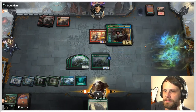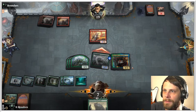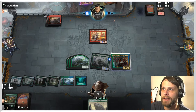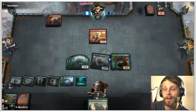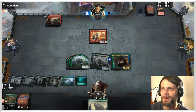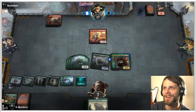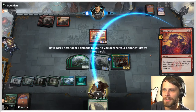Let's do this — didn't get a land, unfortunately. I'm all too happy to trade off here if they'd like. Looks like they don't want to. That's a scary place to be. I was going to say we could take four with this Risk Factor if they do play it — which we can, but we are going to be in contention here. They discarded an Electrostatic Field.